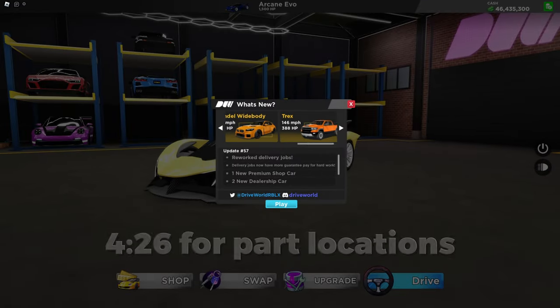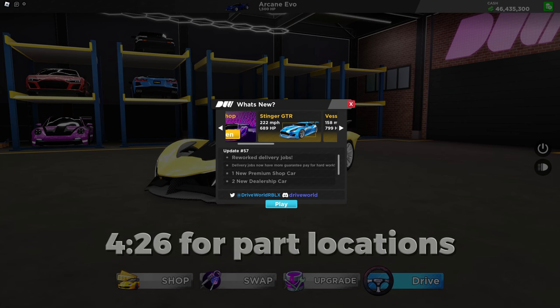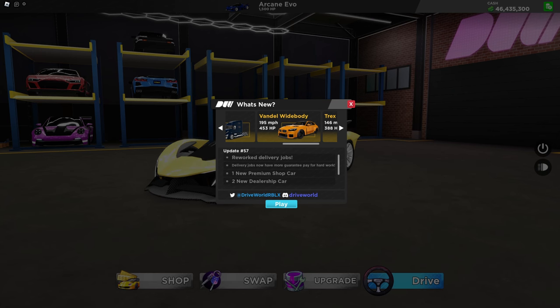DriveWorld has just updated so let's check it out. Heading into the game you can see that we have four new cars: the first one being the Stinger GTR, the second one being the Vessel, the third one being the Vandal Widebody, and the last one being the Trek.